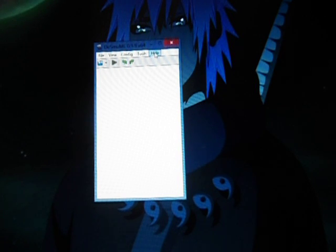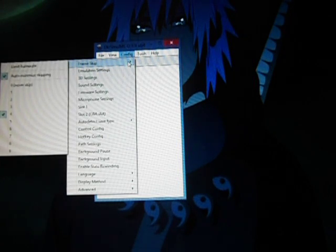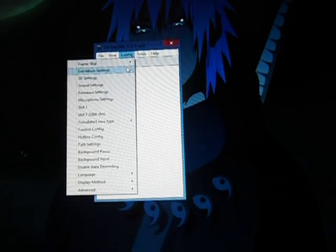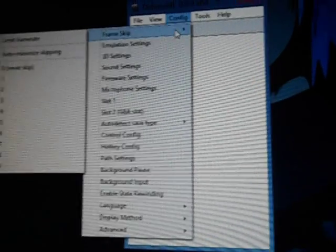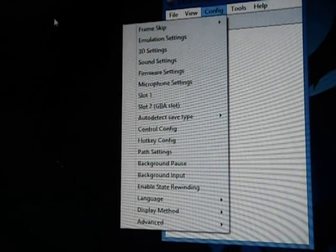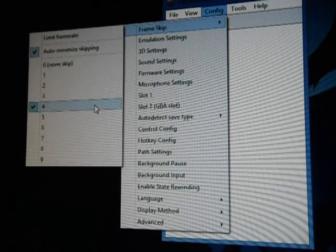It'll have glitches and stuff — you have to get the matching one. I have a 64-bit so I got the 64-bit DeSmuME. Now with this version, it's actually better than the Wi-Fi one because it has a specific setting I wish the other one had. What you're going to do is go to Frame Skip, take off Limit Frame Rate, and put it on 4. I use 4 for this specific DeSmuME, not the Wi-Fi one.